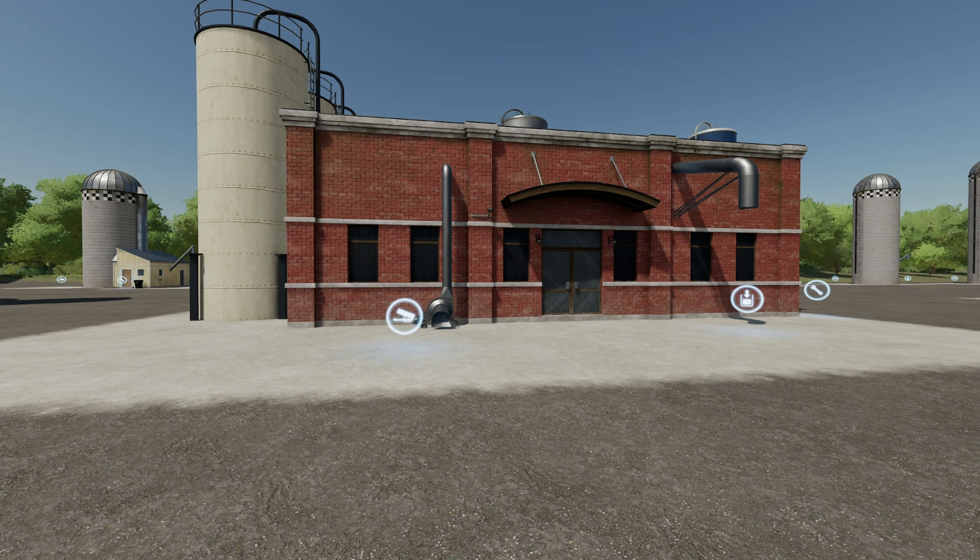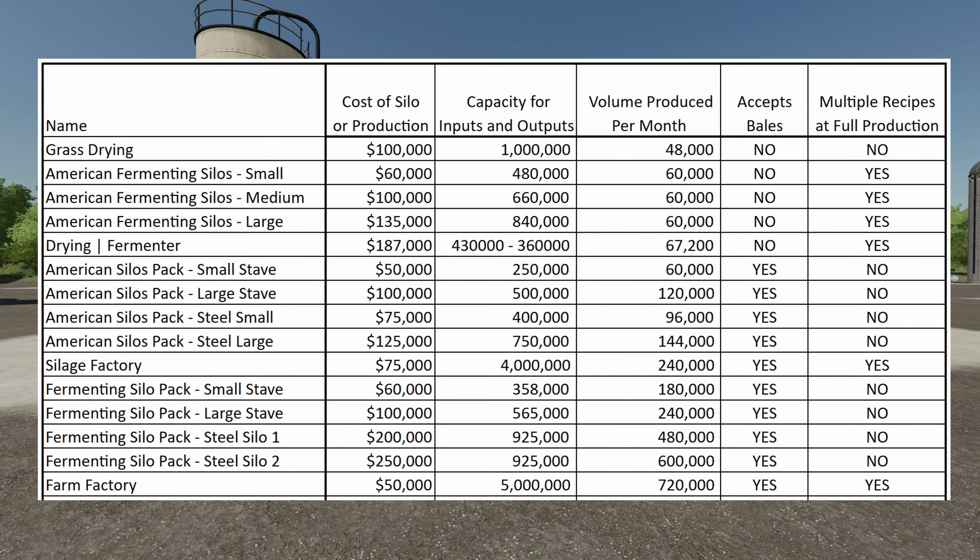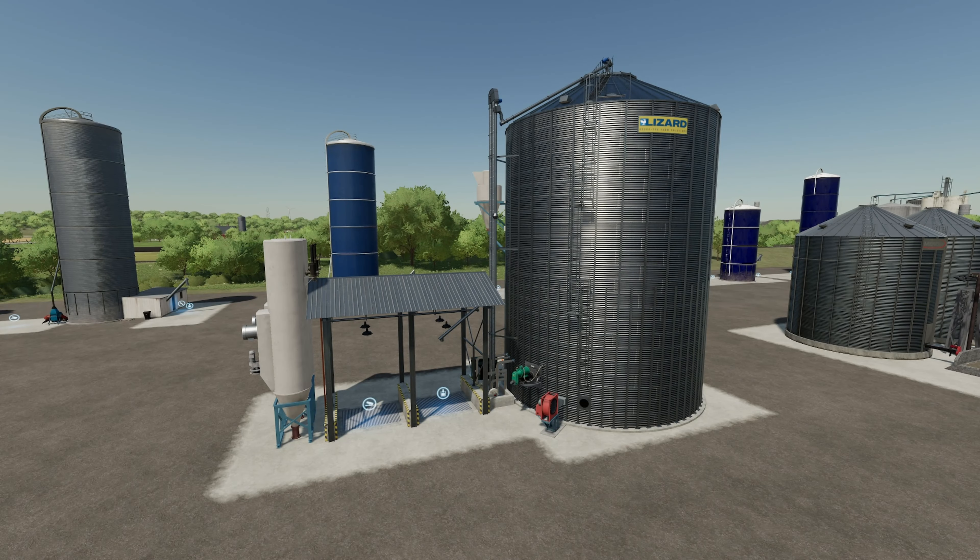The Farm Factory is next — I've talked about this one before and even said it might be the one production that could replace all your other production mods. It costs $50,000 to place, capacity is 5 million liters, and volume produced per month is 720,000 liters. It does accept bales and you can run multiple recipes. This one might get back to the top and stay there.